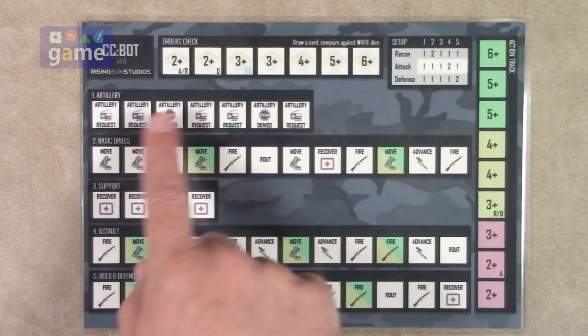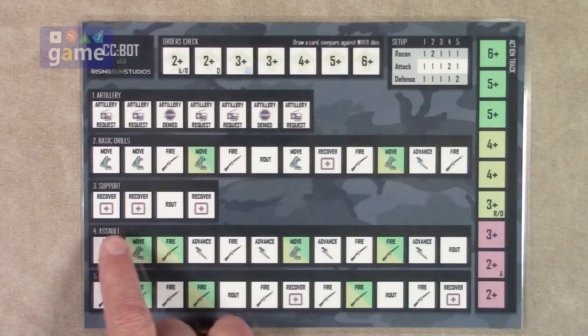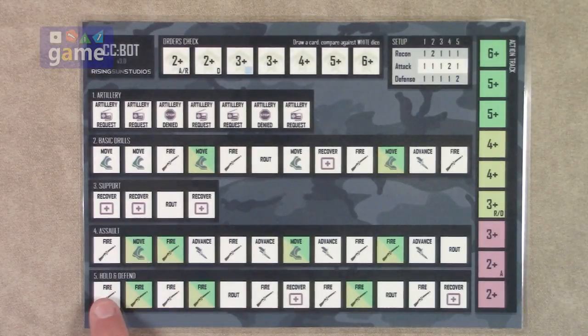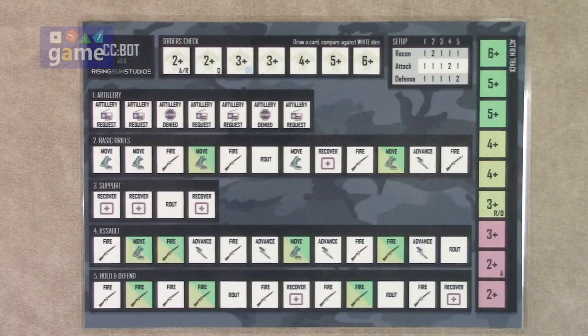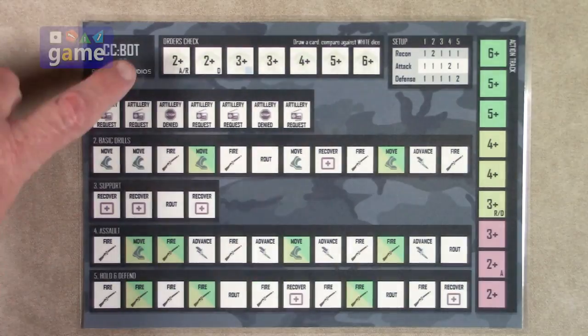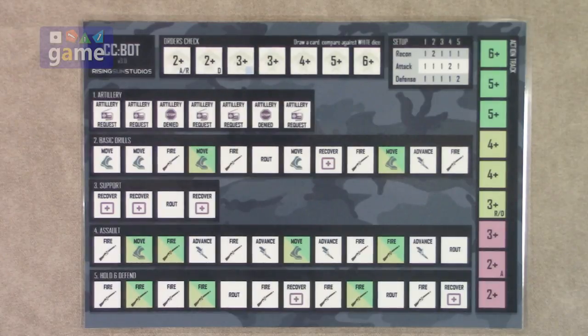What you have here are five different tracks: artillery, basic drills, support, assault, and hold-and-defend. Then there's an action track down the side, which helps determine if the AI gets to play one of these additional action cards with its turn. And then the orders check track, which helps determine if it has a card it can use for the current turn.